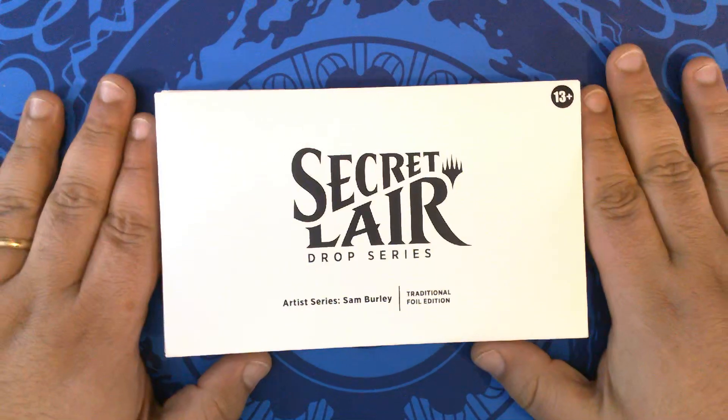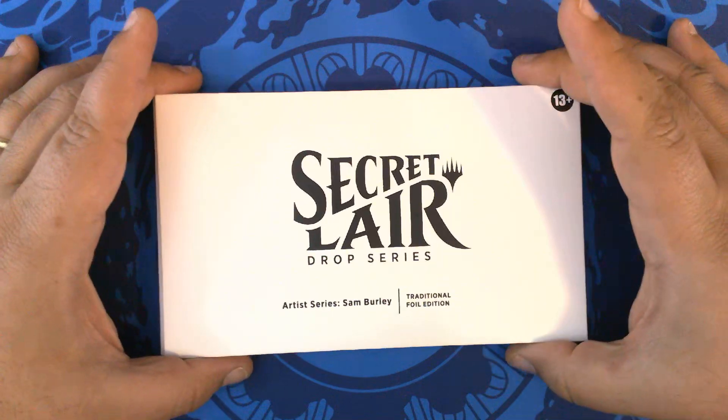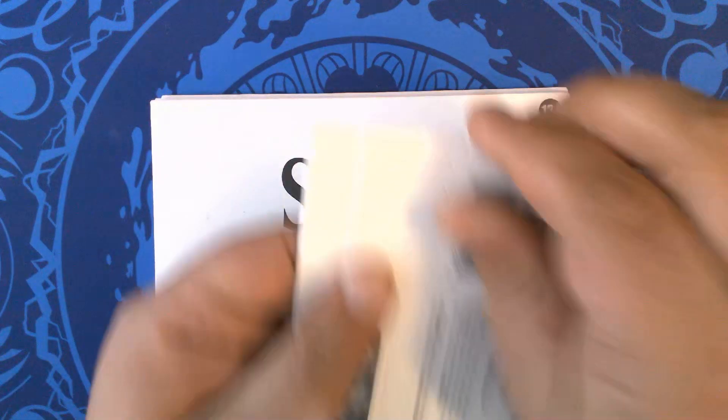Hello, hello! Pete's Pax here, and we're back with Secret Lair Sunday, episode number 26. This week we have Artist Series, Sam Burley, and this is the Traditional Foil Edition. So let's get into it.